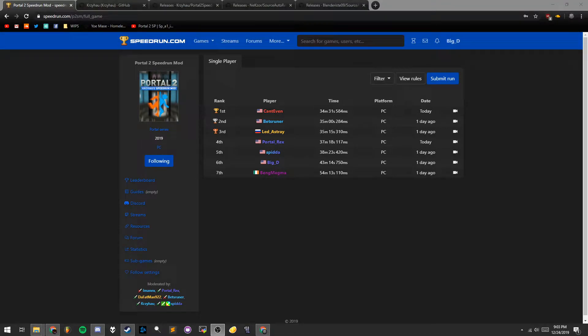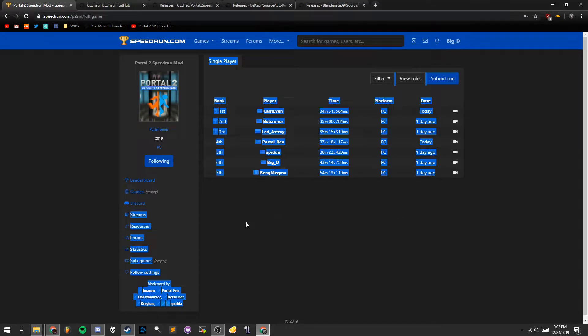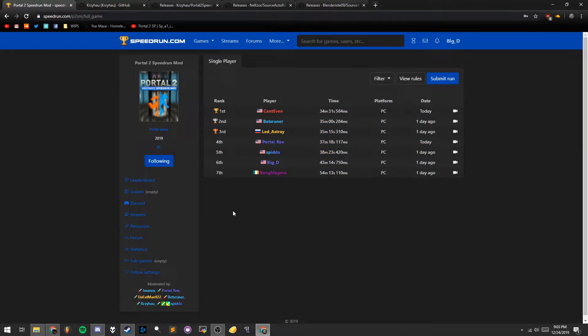I'm going to do a quick little video on how to install Speedrun mod for Portal 2. This is the new hotness of the community that removes all sorts of cutscenes and long, boring segments with nothing to do. It cuts the world record down by at least 15 or so minutes. It's fresh off the presses — still in sort of a beta state right now, but a lot of people want to run it, so I'm going to make a quick video on how to install it.